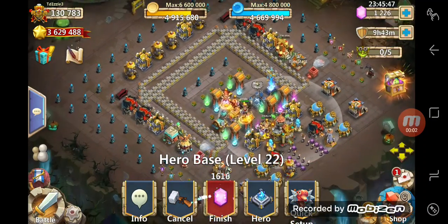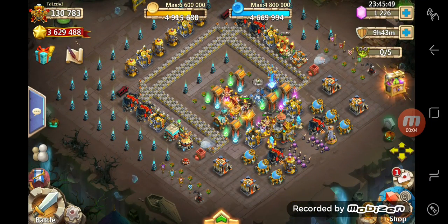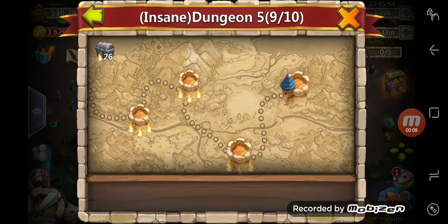Hi guys, it's Willy on the T-Dizzle 3. We're doing the Stained Dungeons, stage 5-10. Let's see if we can free-flame it.